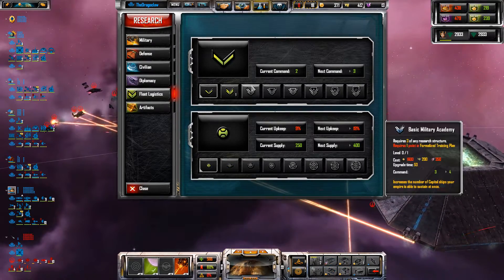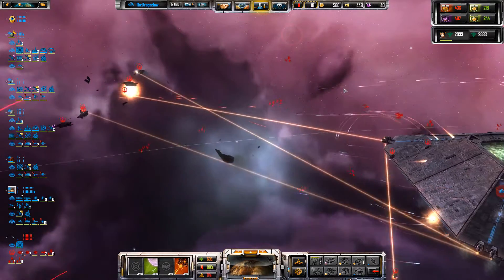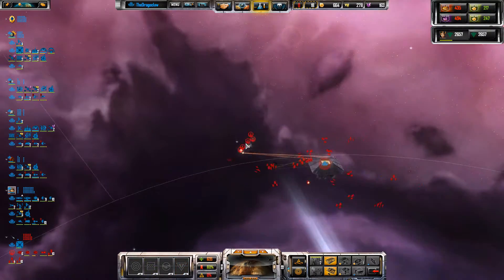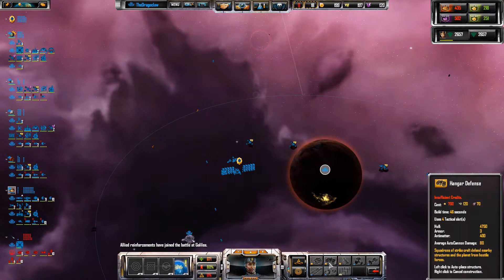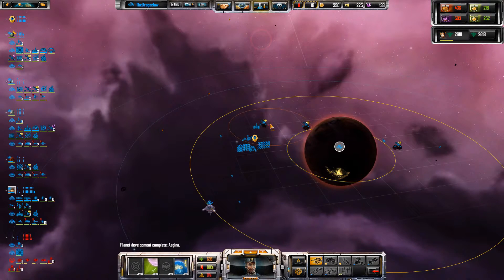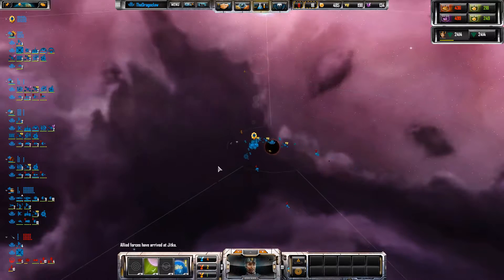Let's go for the capital ship upgrades first, because they don't cost supply — as in they don't cost any upkeep. Even our trade goods there. Get a good look at this planet, we're going to need some defensive structures up. It's still on auto-place — I don't like that. Are the pirates after me? No, no they're not. That's good.